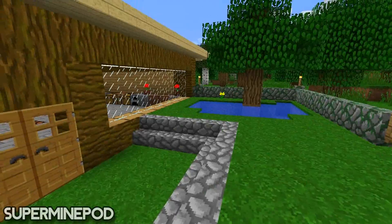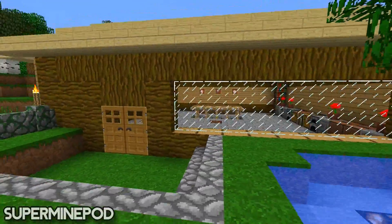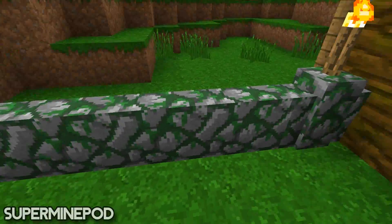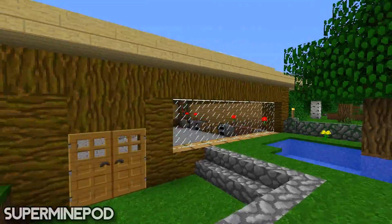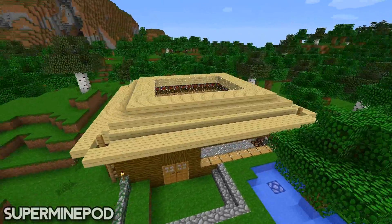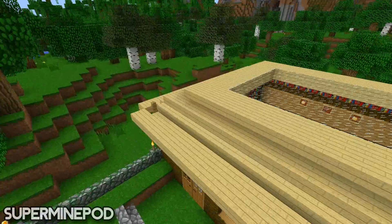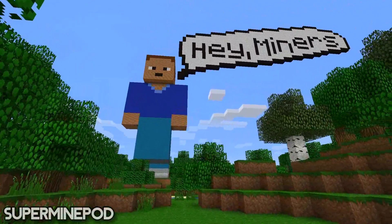Once we go outside, we see a beautiful green garden with roses and flowers — looks pretty good in my opinion. The house is kind of jungle-style, so you can see jungle wood, mossy cobblestone fences, and stuff like that. It looks pretty good — it's not bad, actually one of the best houses I've ever made in Minecraft.